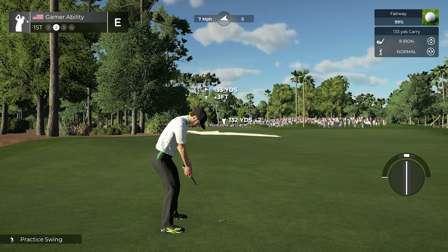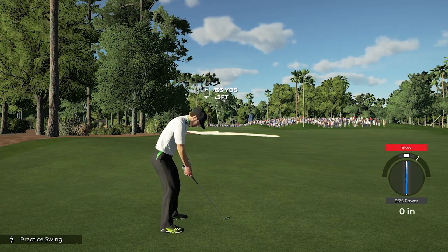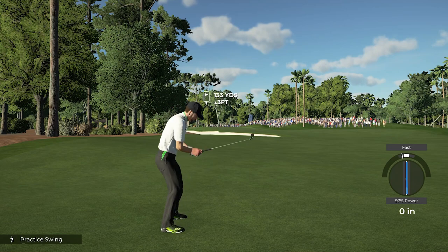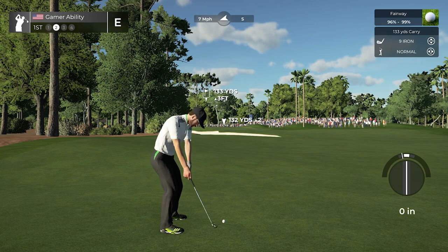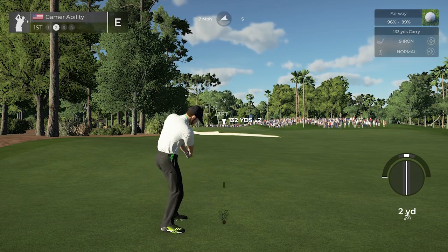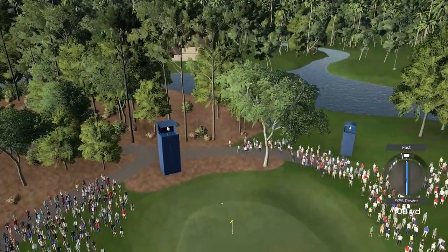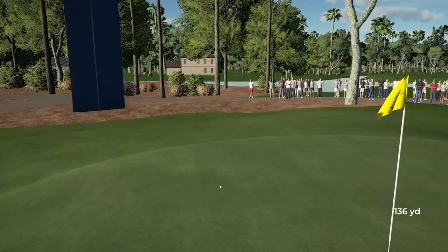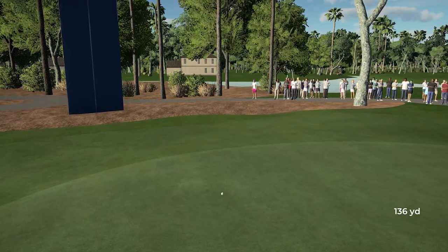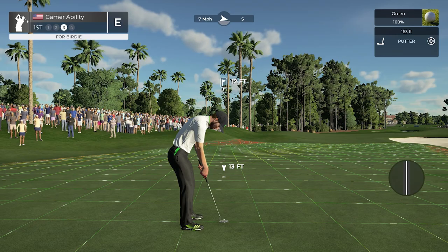We're in a practice round so let's do a practice swing and see where the tempo lies — try to find that perfect tempo. A little on the fast side, so I'm going to go for about a 99% swing. I hit it on the fast side at 97, but the 97 and fast are going to cancel each other out — that is why I used forgiving irons there. So a solid shot. If I hit that perfect 97 we're going to be in great position.